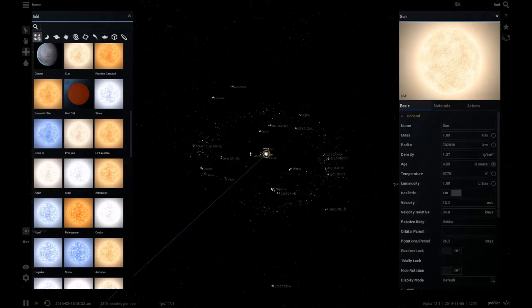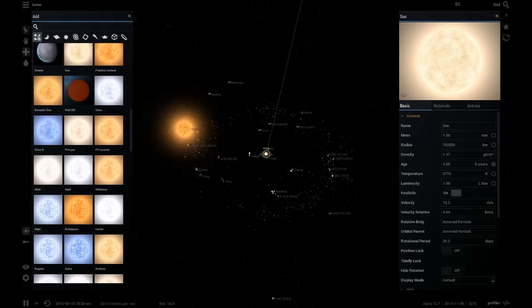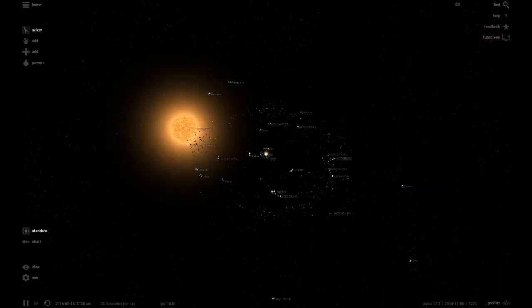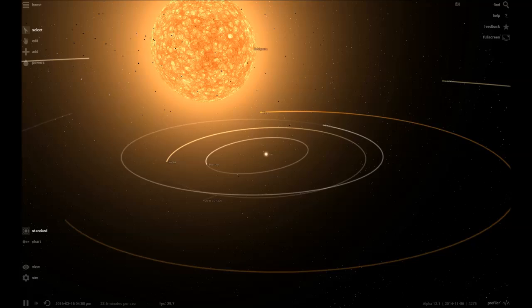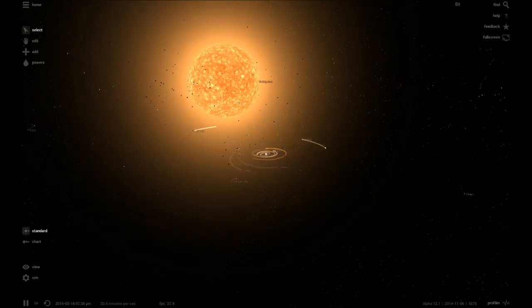Let's find a very large red star nearing the end of its life, just bring up the mass to like a hundred times the Sun. Let's see what you'd notice. Actually, let's make a new video on this - this will be the next video in the Universe Sandbox series.